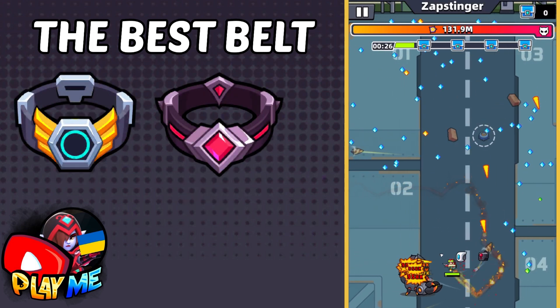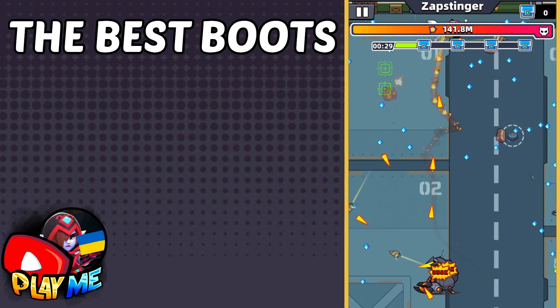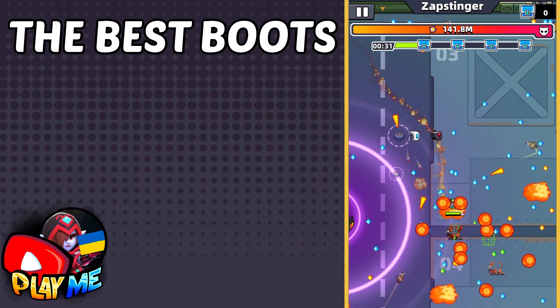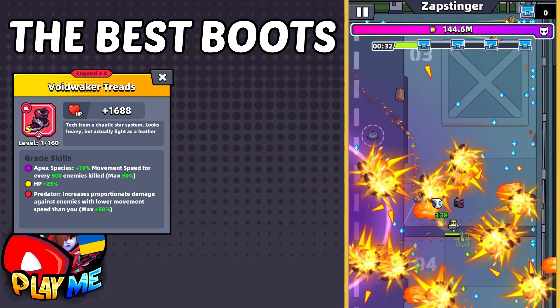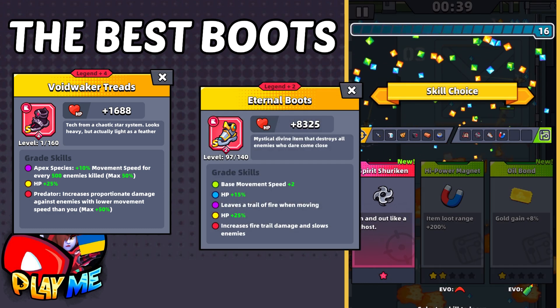From belts, use any S tier; if you don't have them, use Wave Sensor. This boss is not very fast, so if you have Legendary Threats, try them — you might do higher damage. Otherwise use Eternal Boots.